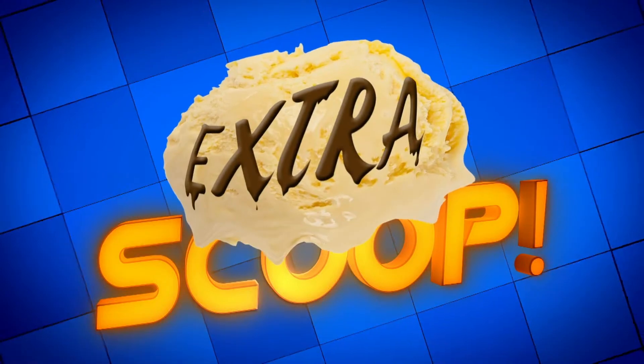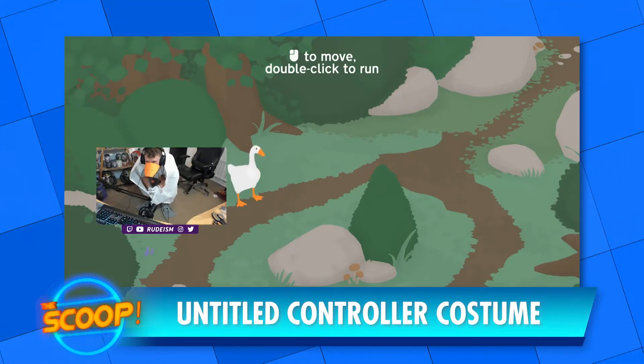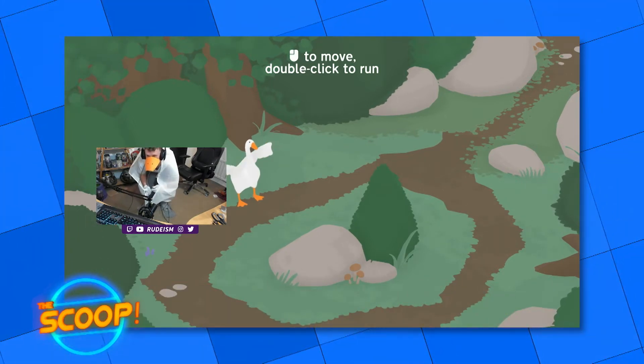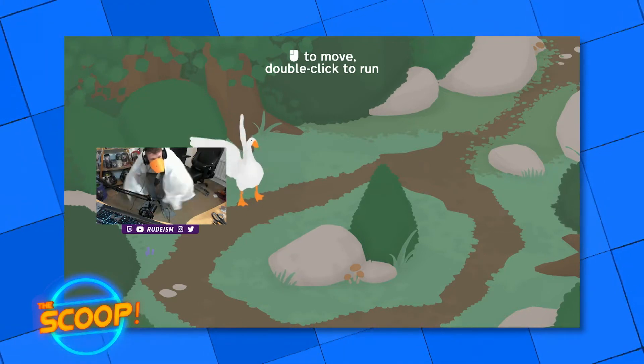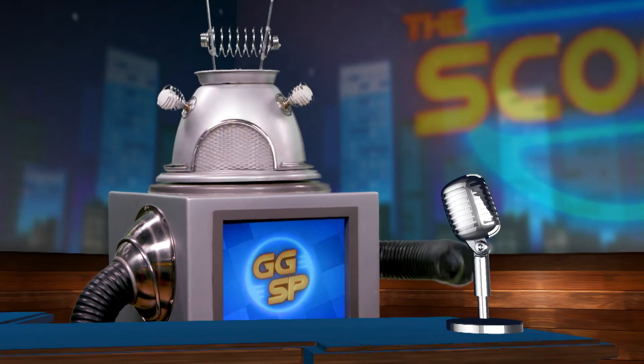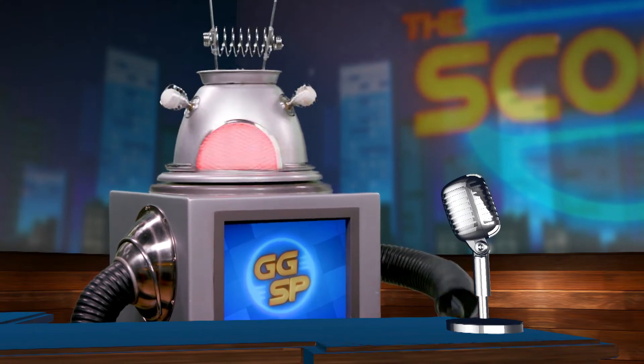Shall we have an extra scoop? Untitled Goose Game has clearly taken the gaming world by storm, inspiring all sorts of creativity. One of my personal favourites is a player known as Rudism and his custom costume controller. He adapted the controls to enable voice-activated honking, motion-controlled wing flapping and feet-activated waddling. It works! You might remember Rudism from his previous custom controller antics like playing Tetris with an eggplant.